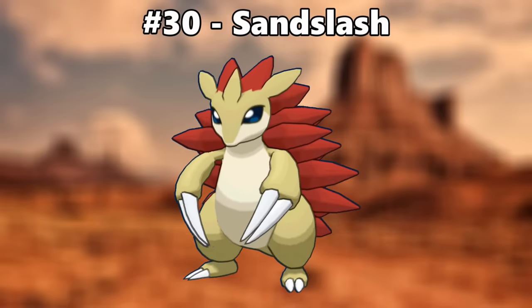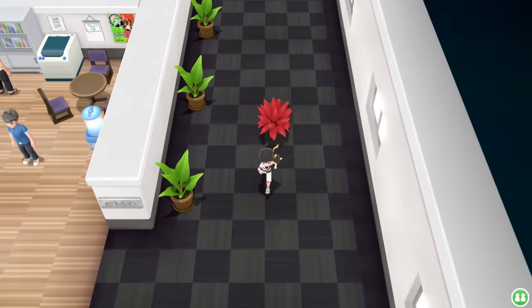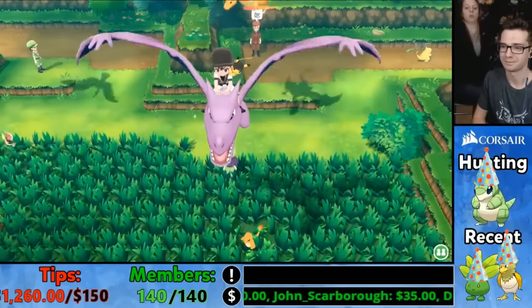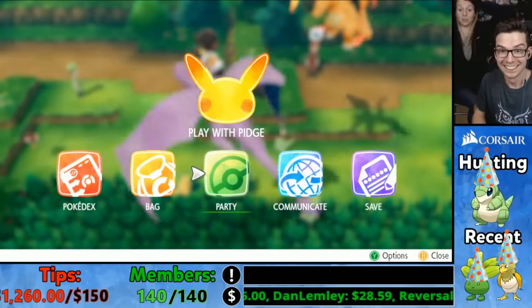Number 30 is Sandslash. The bright red spikes look frickin' fantastic. It just looks so cool following you in Let's Go. [Shiny Sandslash reaction — it just appeared!]